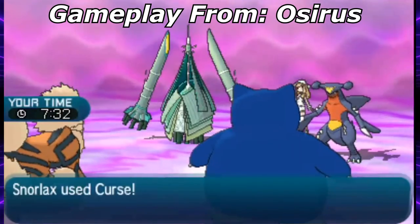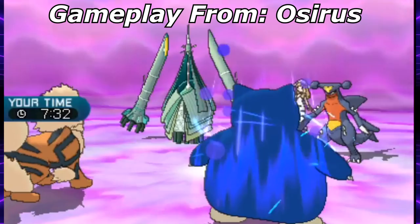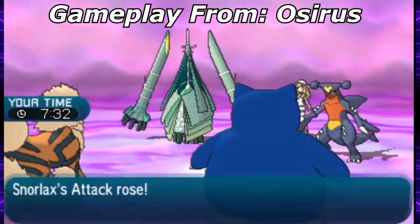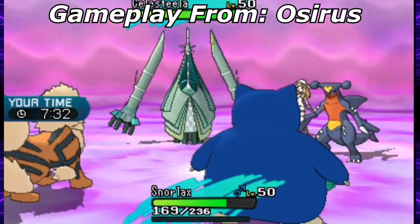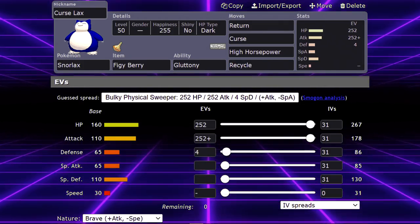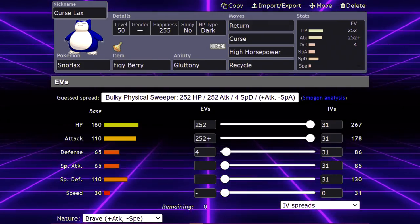The most notable of these moves was Curse. This move was a staple on Snorlax at the time, allowing it to boost its attack and defense stat while lowering its speed, essentially making it a more threatening Trick Room Pokémon each time the move got used. Comboing this with Recycle and a Figiberry, which at the time healed for 50% of its HP, it was a menace, but this bug threw a wrench in this moveset for a while.